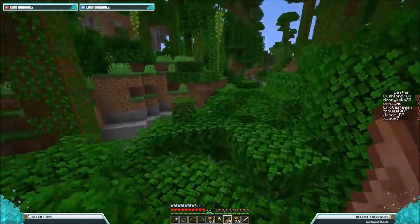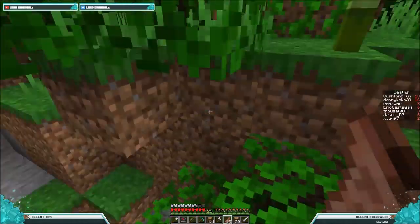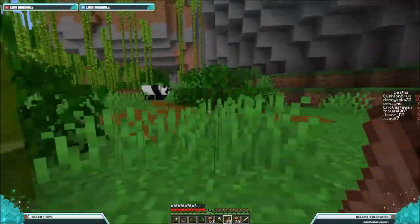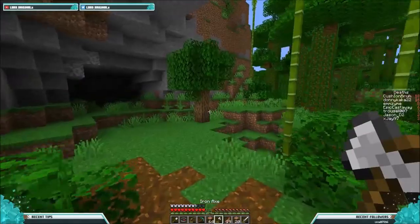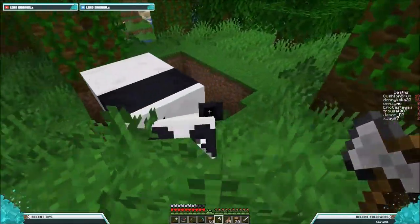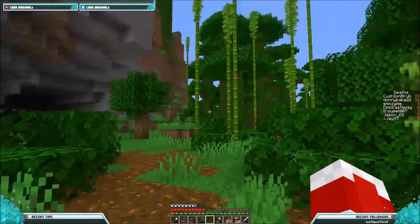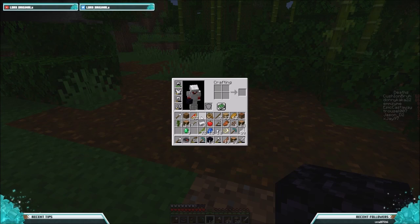Look who I found right beside the ravine I died in - coincidence, I think not. I found bamboo right here. I just have to get at least two out of the three pandas. This guy is a happy little guy. Some of these have personality traits which is kind of weird. I'm going to set up the nether portal but I didn't bring flint and steel - I'll have to get flint.